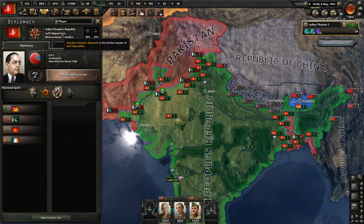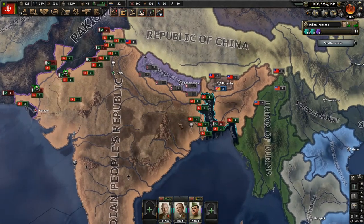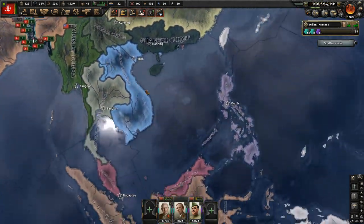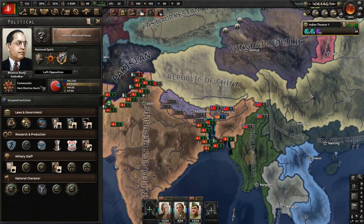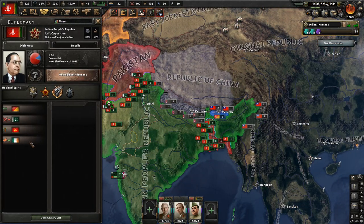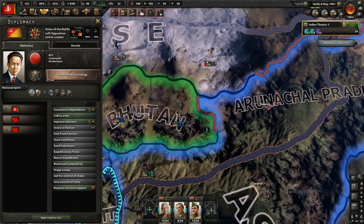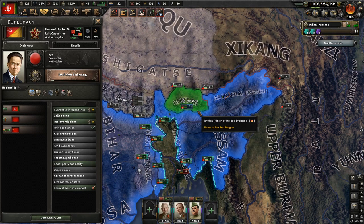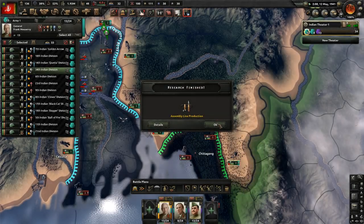The Left Opposition faction has now been formed, so we are the opposition to the Comintern, technically, although we don't really care about the Comintern. I think it's some kind of libertarianism versus authoritarianism debate within the realm of no privately owned means of production. The plan is to eventually form a team of local South Asian communist states - which I might have to make myself with coups - and use them to our advantage. We do start with one member already: it's Bhutan.